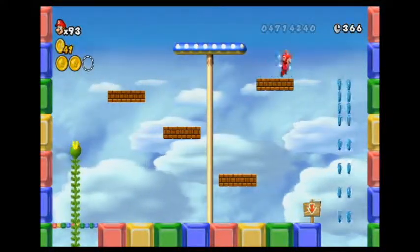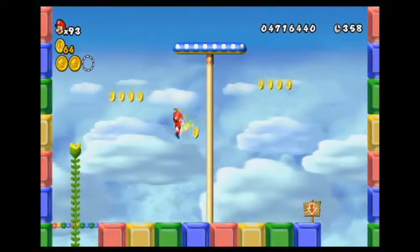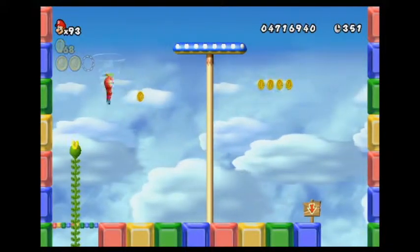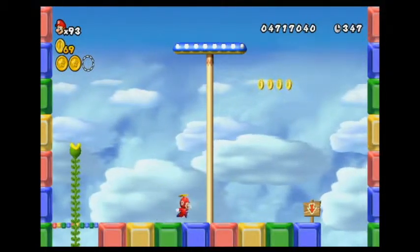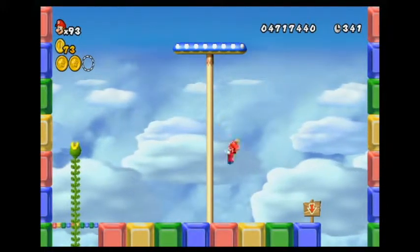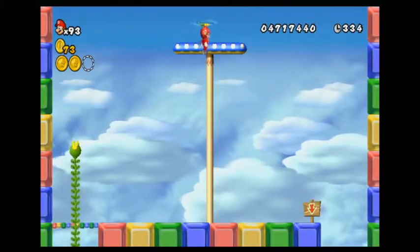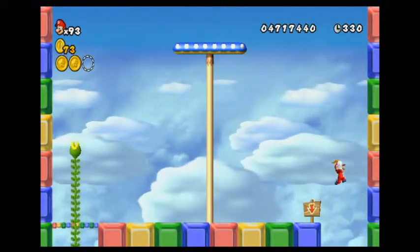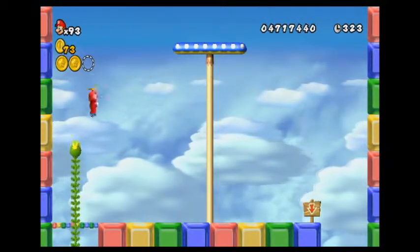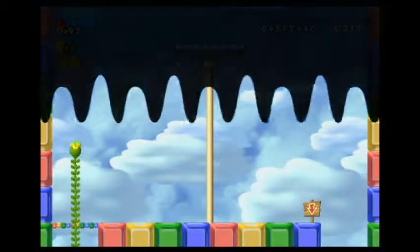That's how you get this star coin. Before I leave, let's get a few more coins because I do need some more lives. I mean, I've got 93 — I really doubt I'm gonna die 93 more times by the end of this game. You could probably get the star coin with a propeller hat if you do that. On top of the vine, if you don't wanna hit the pow block, you can just use your propeller hat like that.